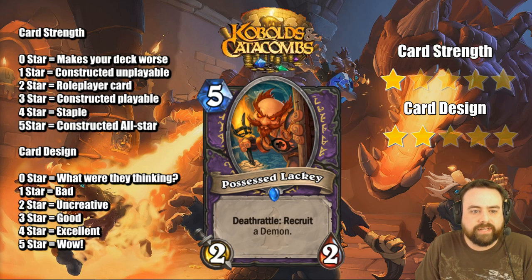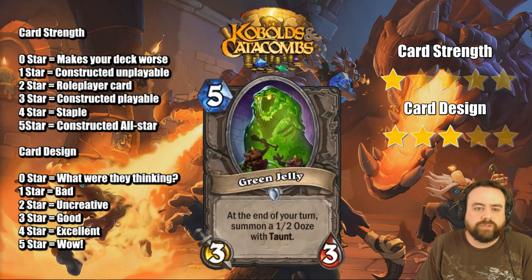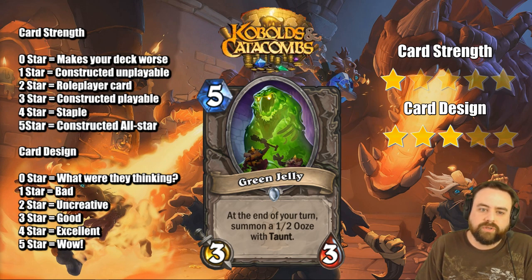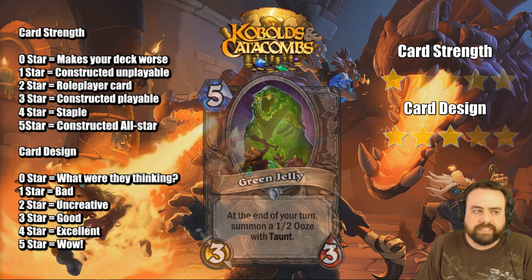Possessed Lackey is a 5-mana 2/2 Recruit a Demon. I don't like that it's a 2/2 — it really should have been a 3/2 just to exactly avoid the Potion of Madness. Green Jelly, 5-mana 3/3, and at the end of the turn summon a 1/2 Ooze with Taunt. This is kind of like Hogger Jr. for one less mana. You get a 3/3 instead of a 4/4, and a 1/2 instead of a 2/2. One of Hogger's biggest problems is that he costs 6 — once your minion costs 6, you really have to be doing something great for your deck. The fact that this is a 5 instead of a 6 might mean it's better than Hogger, but Hogger wasn't very good, so I don't imagine this guy's very good either.